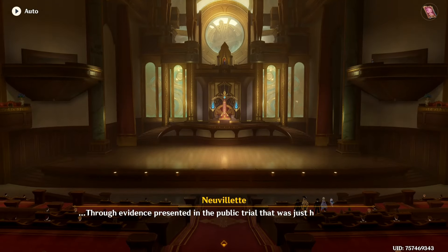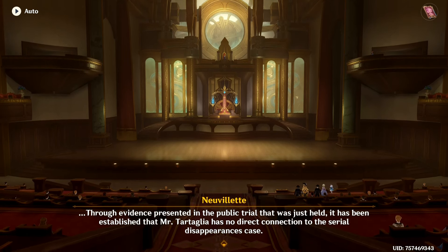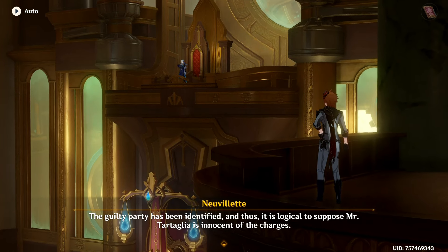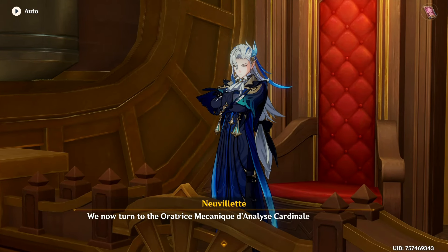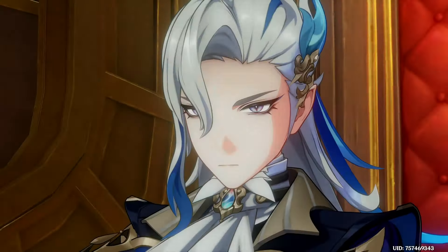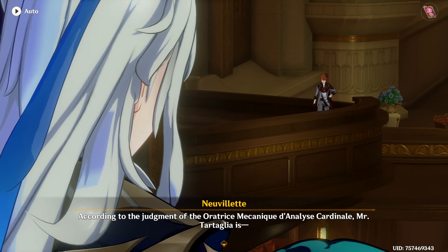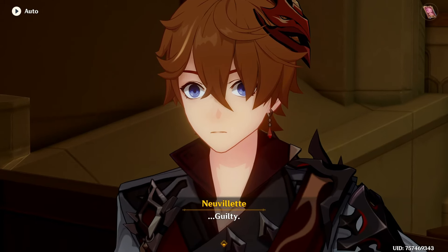Through evidence presented in the public trial, it has been established that Mr. Tartaglia has no direct connection to the serial disappearances case. The guilty party has been identified and thus it is logical to suppose Mr. Tartaglia is innocent of the charges. We now turn to the Oratrice Mechanique d'Analyse Cardinal to render the final verdict. Oh, why do I feel like they're going to call him guilty anyway? According to the judgment of the Oratrice Mechanique d'Analyse Cardinal, Mr. Tartaglia is guilty. Yeah, I knew it — but why? What's he guilty of?